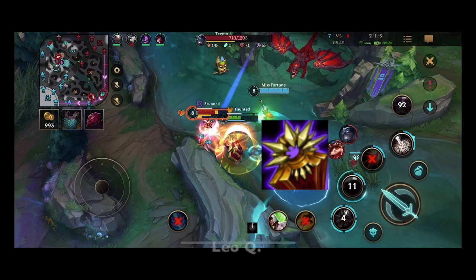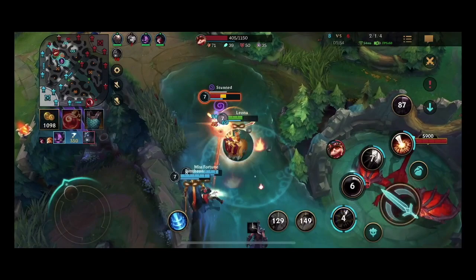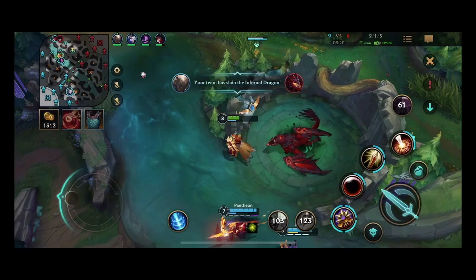Usually Shen engages with his dash — which he does. Typical Leona combo lockdown. Miss Fortune then walks right into melee range as an ADC, which is my biggest pet peeve. Since she didn't die here she probably doesn't realize the mistake she made, but a lot of times ADCs die in melee range. We finally get dragon and it's back to Dragon Lane.